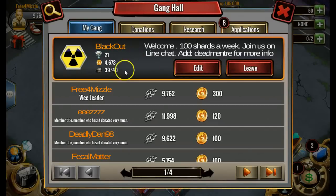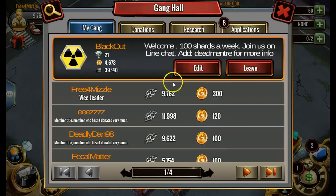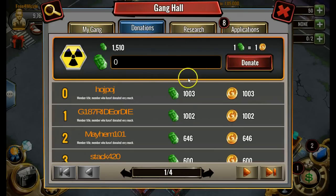Let me talk about the gang Blackout. We've got 39 out of 40 members — a lot of people still applying. If you're watching this, hit me up. You can find me as TMizzle on my main account. You need to download Line Chat and add Deadmentry or TMizzle on Line Chat to get into our gang chat group. If you're not in the gang chat group within a few days of joining, I'm going to kick you.